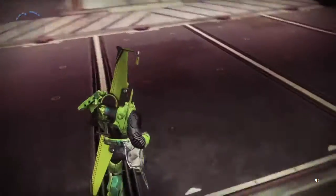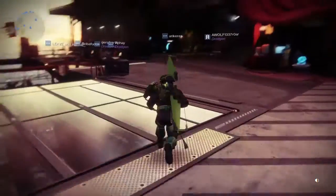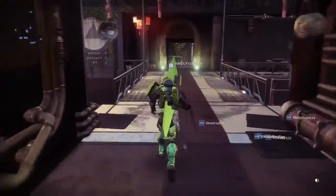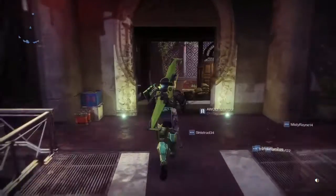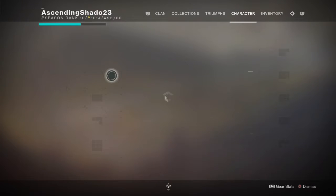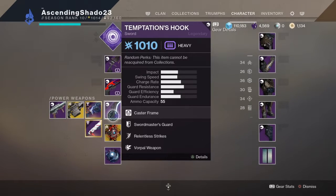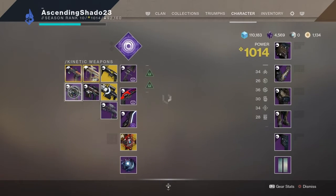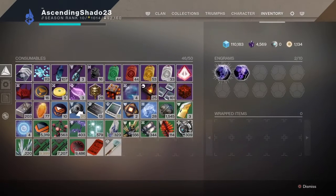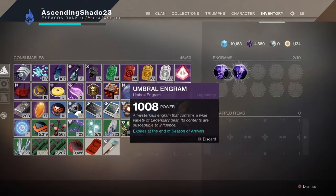Hey guys, it's Shadow here. I've been hearing that people aren't fully — they just don't understand, or Bungie hasn't fully explained it very well — but a lot of people are wondering how I got the bow and the sword already, and also the auto. You get them from these engrams — the umbral engrams.